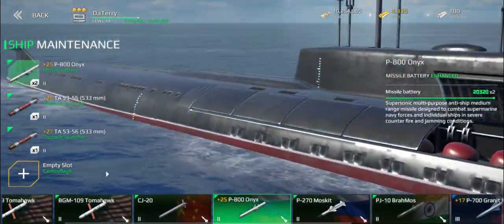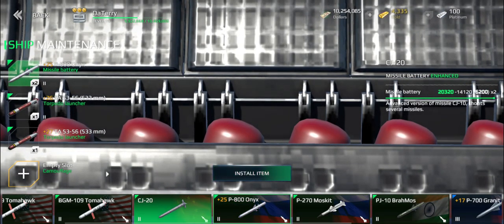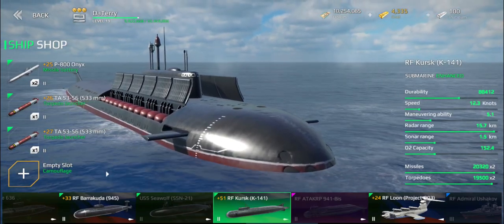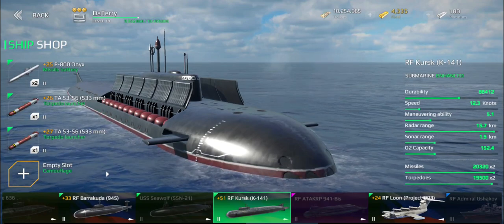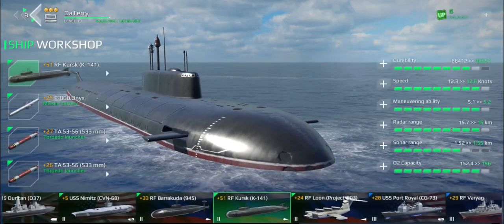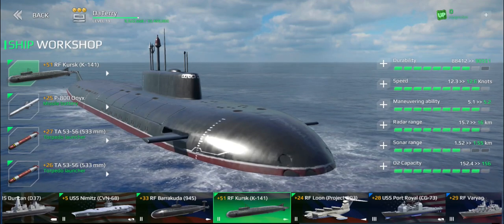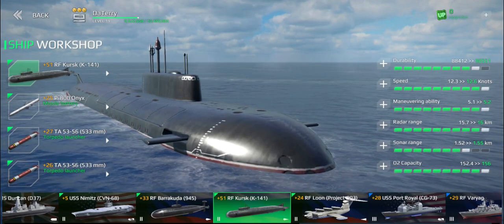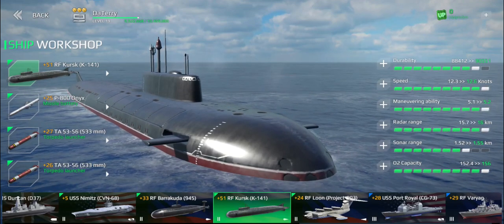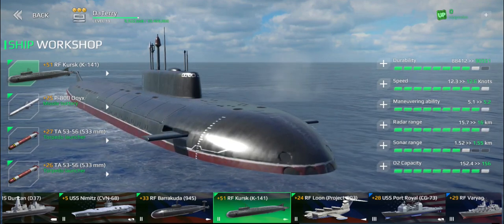I'm running the P-800 Onyx here. You could obviously use the infamous Chinese CJ-20s if you were so inclined, but I'm happy with the Onyx. I'm using two guided torpedoes rather than one supercavitating and one guided torpedo, because I prefer the guided torpedoes in general. Upgrade-wise, I have her relatively far upgraded, and you really want that because she is reasonably slow and poorly maneuverable. She is very, very good against carriers — with two torpedo launchers like all the subs, but she also has the capability to fight on the surface with cruise missiles, which is not to be underestimated.